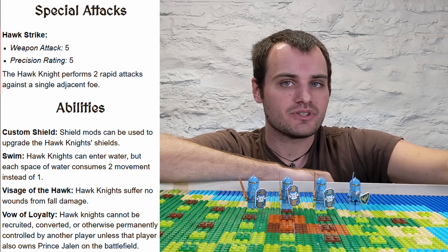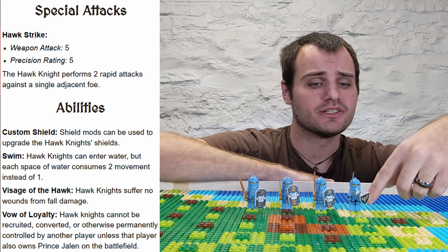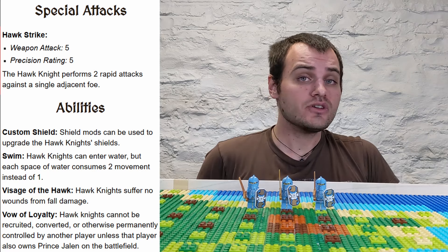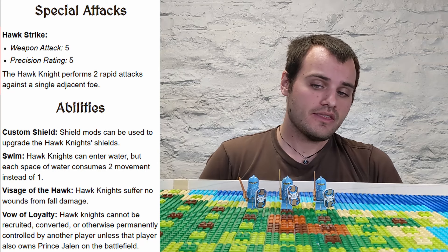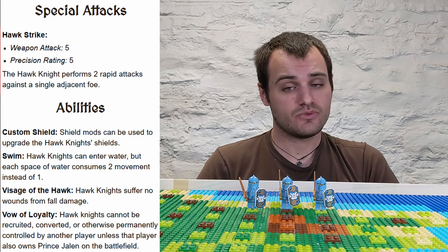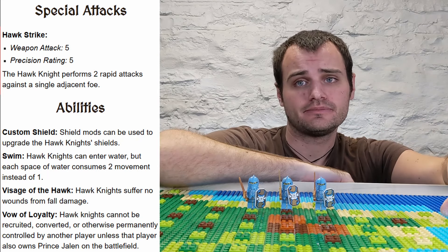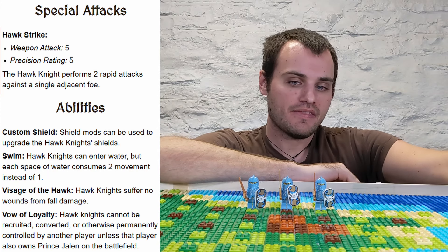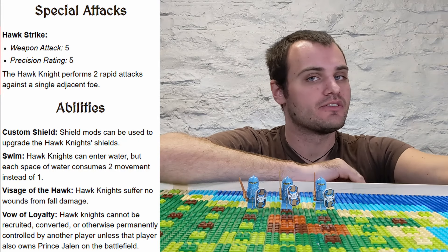But it's still a nice option to have. Even though they only get to perform two attacks per turn as opposed to Jalen's three, keep in mind that there are three of these Hawk Knights, and you can go with up to three non-heroes in a turn of Circle of Realms. This gives you six attacks in one turn from three units, as opposed to just a standard one attack per unit. So they can gang up and very quickly take out an enemy figure, provided that enemy figure does not have slashing armor, or they've swapped out their weapons for something that gets around their target's armor.